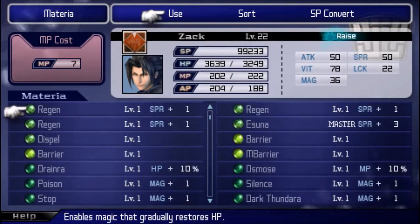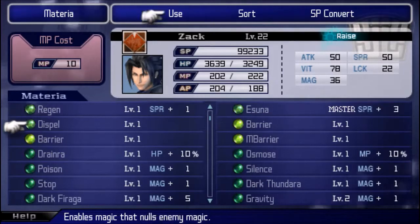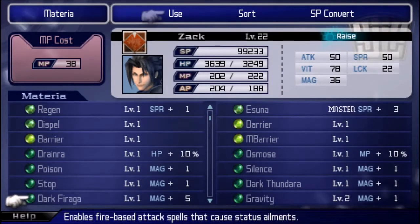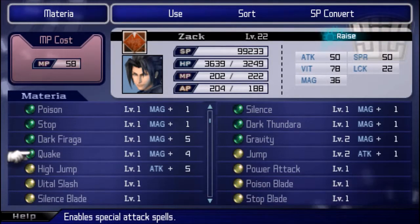Then I took one of my Firaga, which was maxed out, and fused it with a Master Shiva, and I got Dark Firaga — it's a fire attack but it can cause status ailments like poison and silence. Then I took a Darkness materia, which I got from one of the missions I did off-screen a few episodes ago. I'm never gonna use it because it drains your HP when you attack, like Darkness from Final Fantasy 4. So I took my level one Darkness and a mastered Barrier, and I got Quake — an AoE ground ability that won't work against flying enemies.